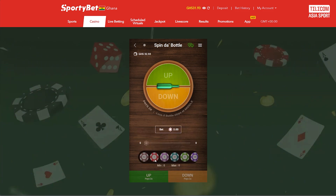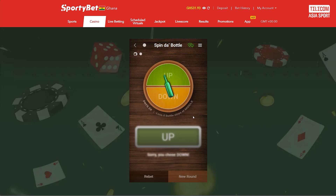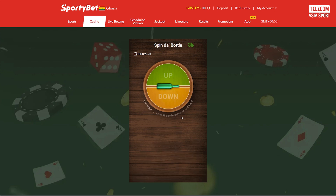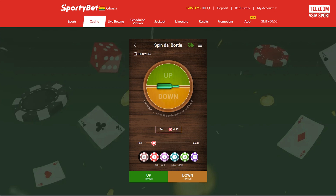In Spindabottle, players place money on where they think the bottle will land: up, down, or in the middle. Once all bets are placed, the bottle is spun and the outcome is revealed. If the bottle lands on the selected outcome, players win according to their payout odds. With its fast-paced rounds and dynamic gameplay, Spindabottle delivers excitement with every spin.